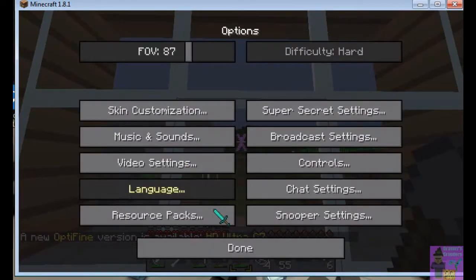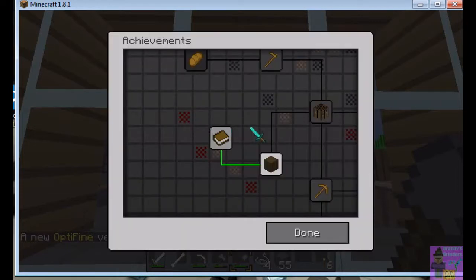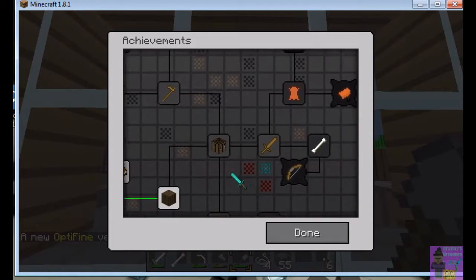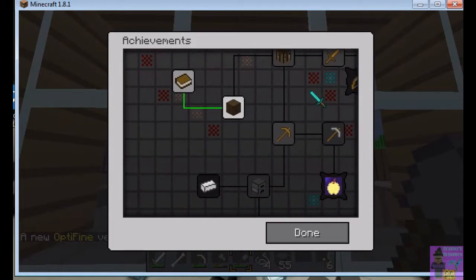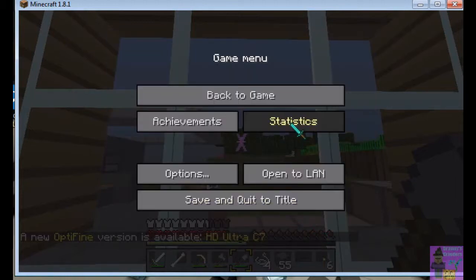Go to achievements — you hit the escape button to get to this menu, then left click on that and scroll, hold down your mouse and scroll it around to see what you've managed to collect in the way of achievements. Achievements are 10 points each.